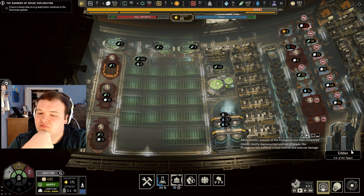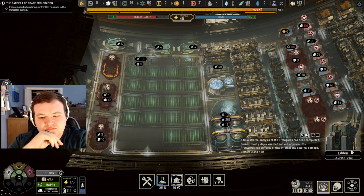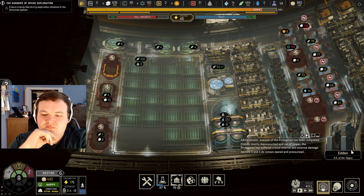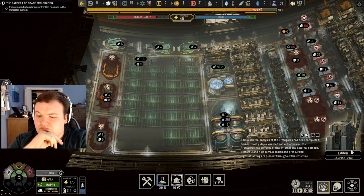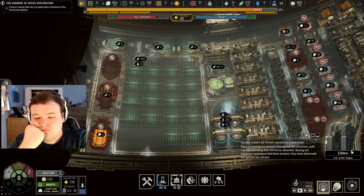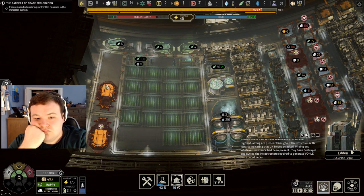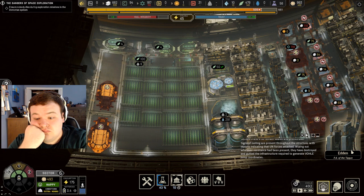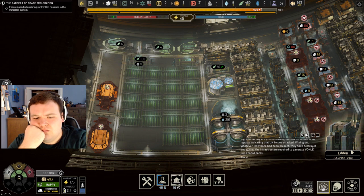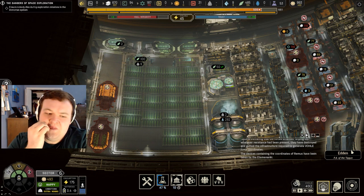Administrator, analysis of the Protagoras has been completed. Protagoras is frozen, mostly depressurized, and out of power — it has suffered critical internal and external damage. Sectors three and four do remain sealed and pressurized. Signs of looting are present throughout the structure, indicating that UN forces attacked, wiping out whatever resistance was present. They destroyed and gutted the infrastructure required to generate full jump coordinates. The devices containing the coordinates of Remus have been taken by the Ananki.